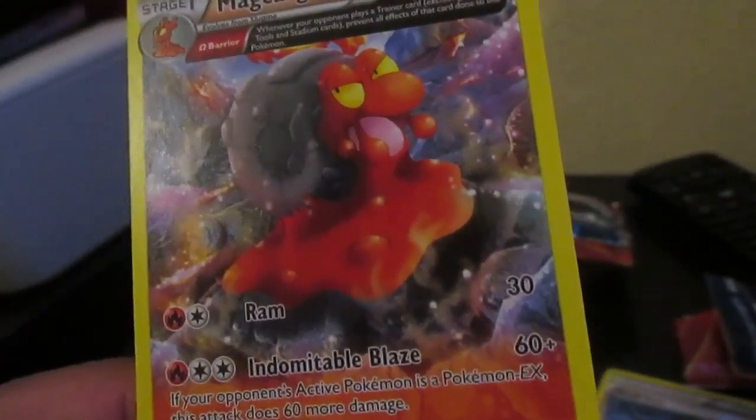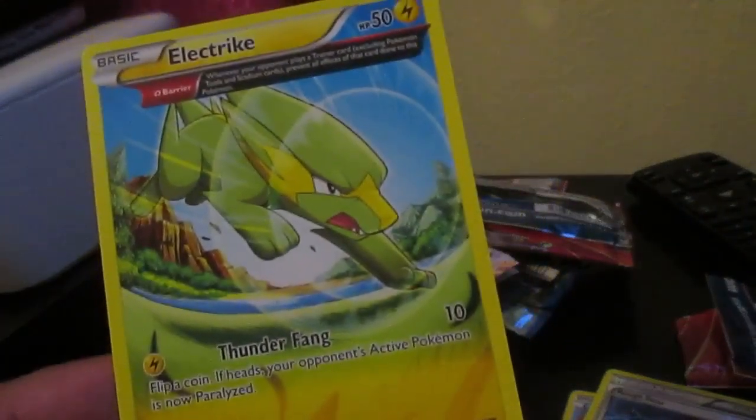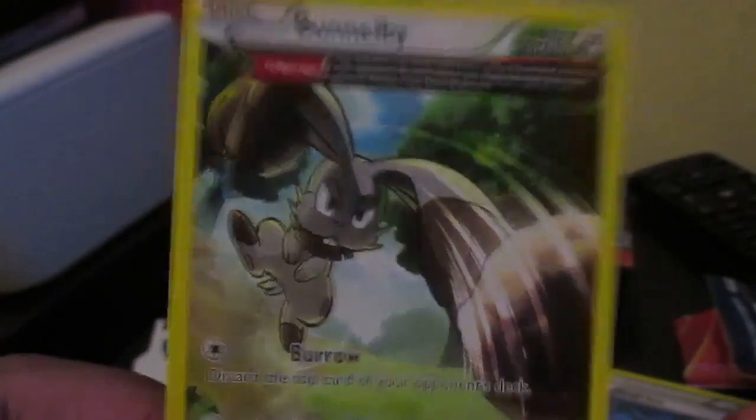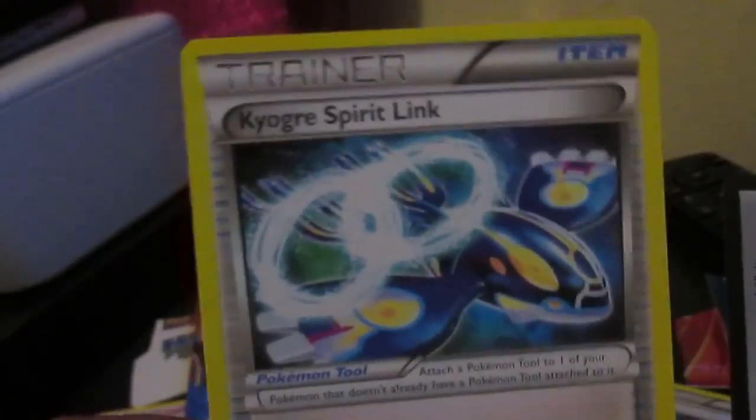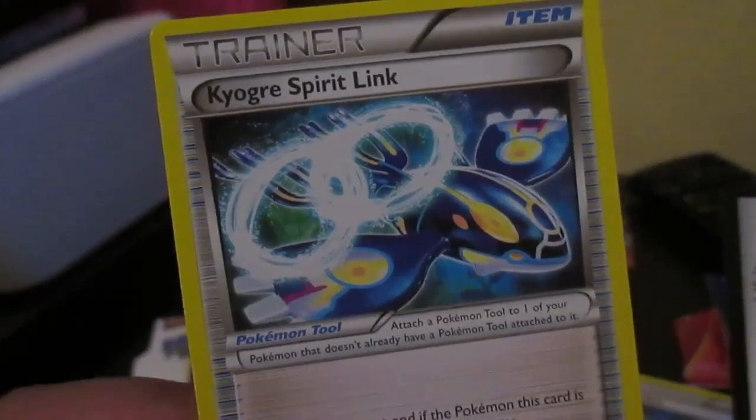Magcargo evolves from Slugma — not too bad, it's actually pretty strong. I like it, pretty cool. We have another electric one — we've seen this before. A Bunnelby — holy shit — and we have a Spewpa, Coregrip or something like that. Not too shabby.